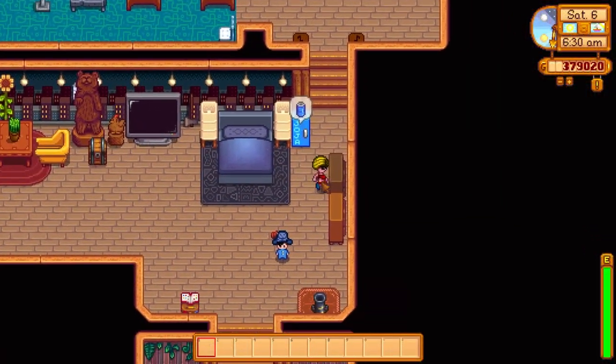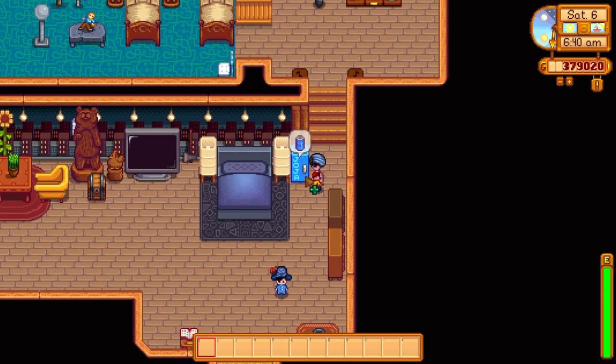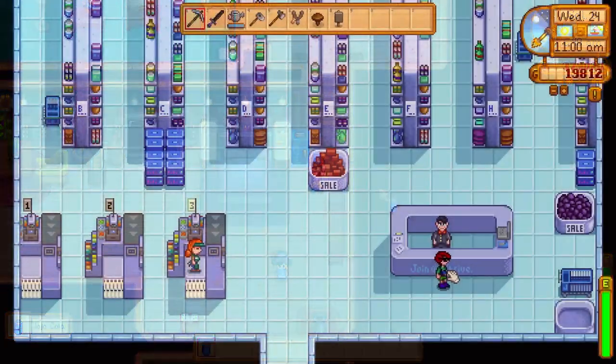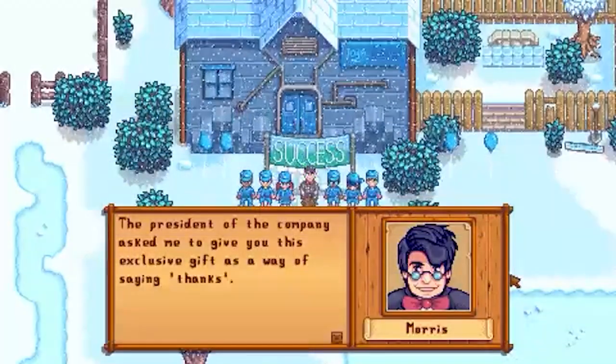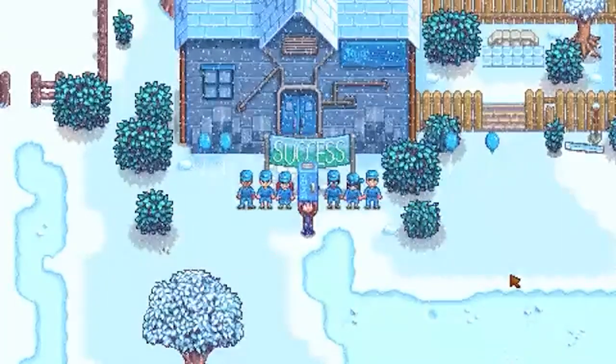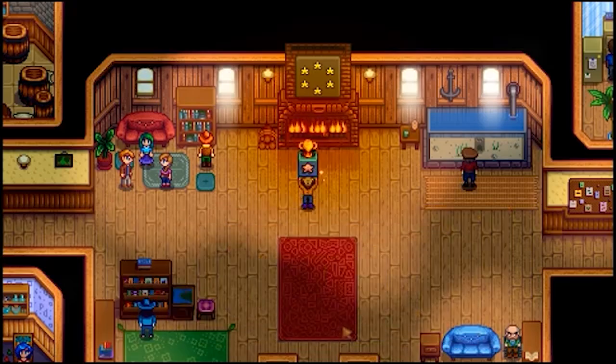And would a home truly be a home without a Joja Cola soda machine right in the bedroom? If you sold your soul to capitalism and turned the community center into a Joja warehouse, you completed the bundle upgrades with straight gold using the Joja community development form — upon completion you'll be sent the soda machine as a thank you for your efforts. If instead you were a decent human being and completed the community center as intended, you'll be gifted the Stardew Hero Trophy.